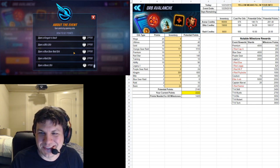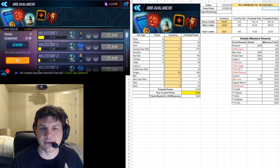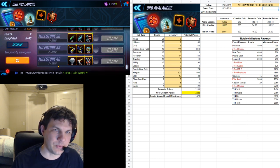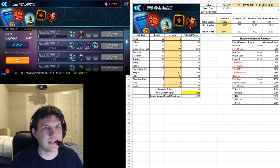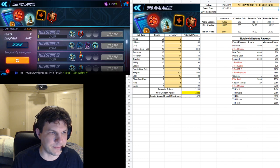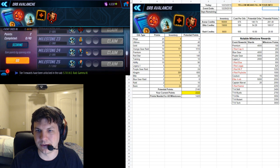These low-value orbs aren't very significant — they're just kind of throw-ins. If you've been saving your basic orbs for a long time, great, but if you've only got a few hundred, that's still a pretty significant amount. In total, to get the full rewards we need 3,650 points, which is a lot. The first few hundred milestone points don't give a whole lot of interesting stuff. The blue and purple orbs count for two and three points apiece, and the legacy orb counts for five, but you really don't get much value — maybe a dozen or so points from those orbs.